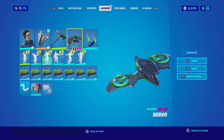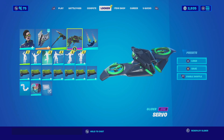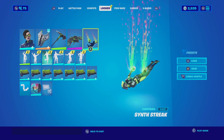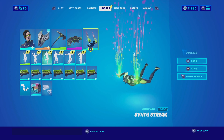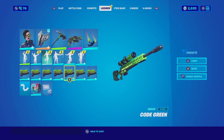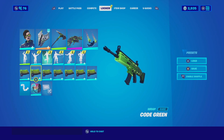For the glider I'm going with the Servo. The Servo glider matches perfectly with this whole combination — the all-green aesthetics with black just looks very good. For the contrail we're going with the Sith Streak, which is actually one of my favorite contrails in the game. The all-green design looks amazing and matches well with the overall aesthetics. For the wrap we're going with Cold Green, which has a cool codex on it with an animation that matches well with the color combinations.